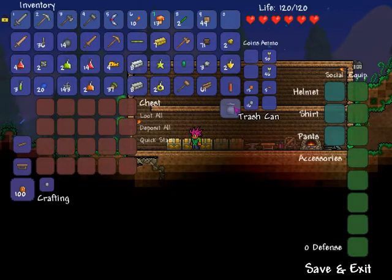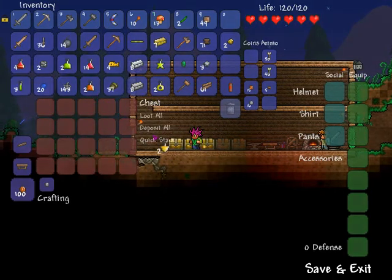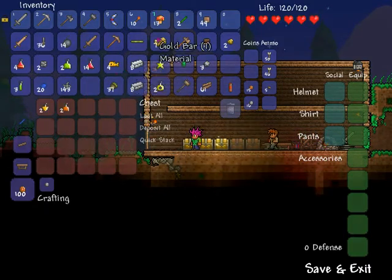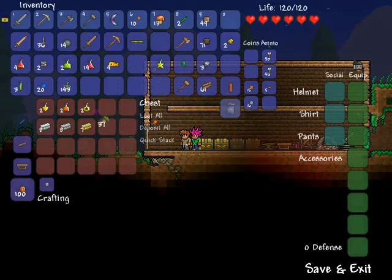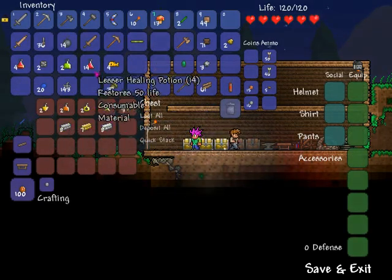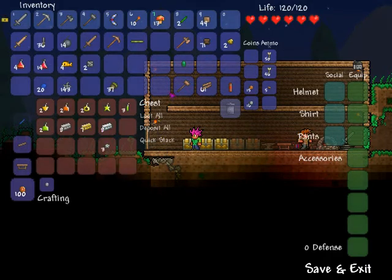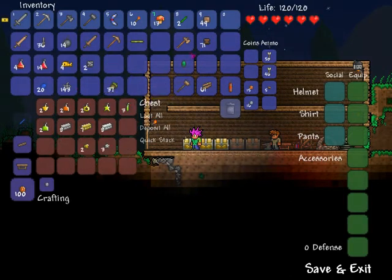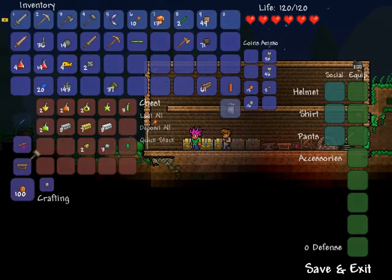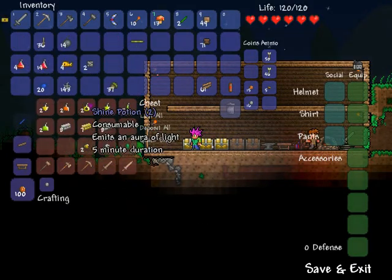Now I'm going to put our stuff away. We'll put away the potions first. Let's make sure we're in the first chest. More potions — I like to keep these potions on me. Silver — do I have any gold ore? Yep. And iron? Nope, we don't have any more iron. Now we'll put this ruby away, wooden hammer, copper axe, wooden sword, and copper short sword. Now we're a little bit more set.